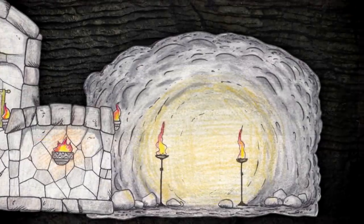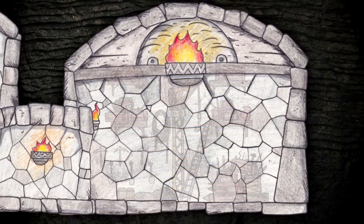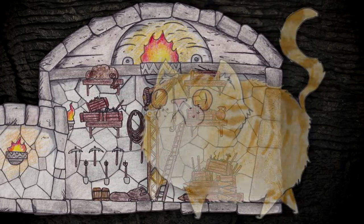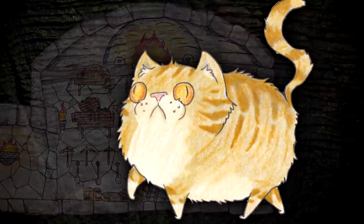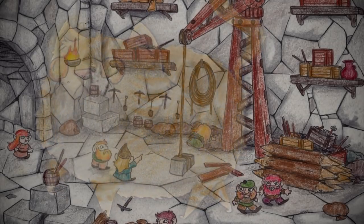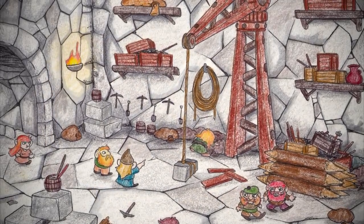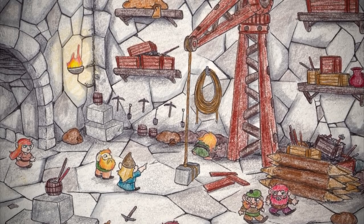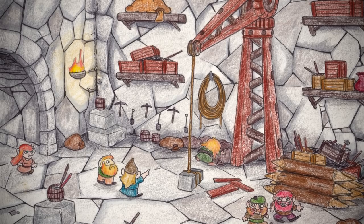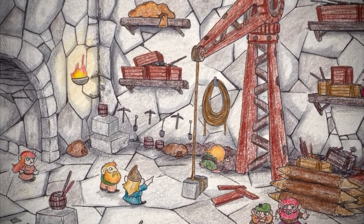Dwarves of all walks of life move in and out of the storehouse, carrying goods to where they need to be. The space is rich with the smell of wood, metal, and spices — and a small army of fortress felines, a safeguard against any rat or moth that dare wanders in. There is no shortage to what one can find in there, everything from pickaxes mounted on the wall to bolts of berry-dyed fabric waiting to be stitched into new garments. A nice place to store our resources and sort them out.